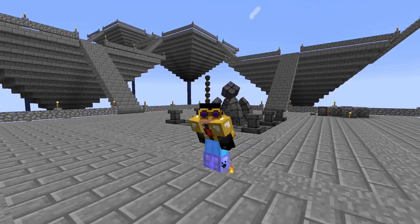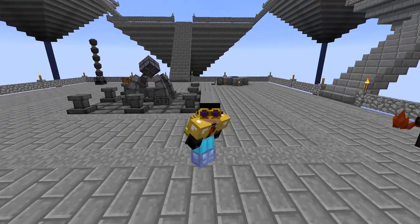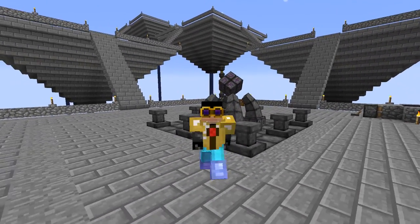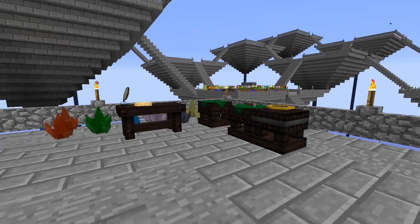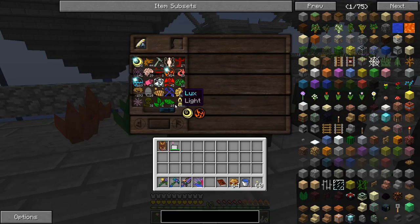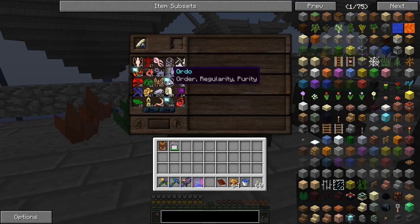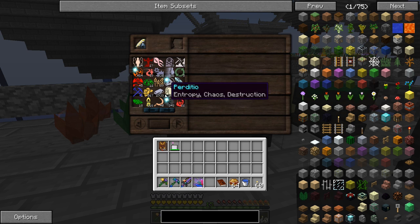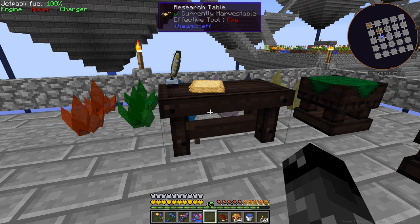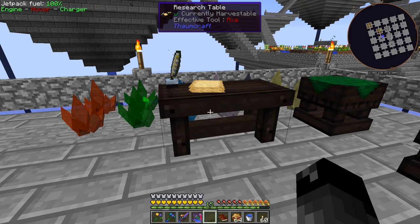Welcome back to another episode of Agrarian Skies 2. I've been playing a little off camera trying to get some things done around the base. I was doing some Thaumcraft research and running out of aspects - for instance Ordo, I'm down to one. I need to combine this with Perditio in order to make something, and I used the last one and just refilled again.